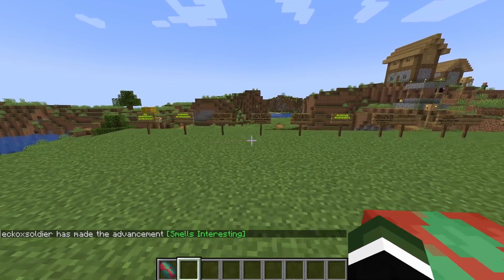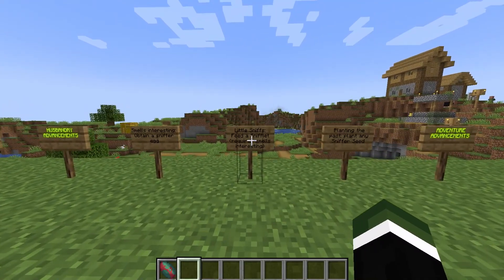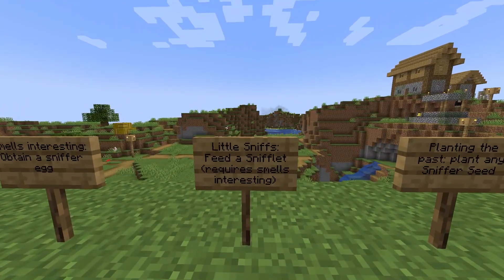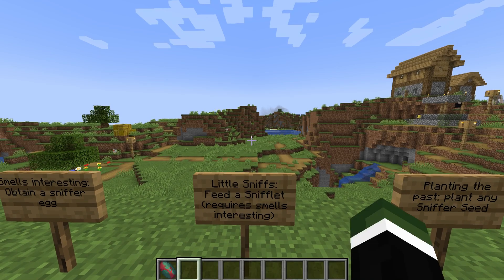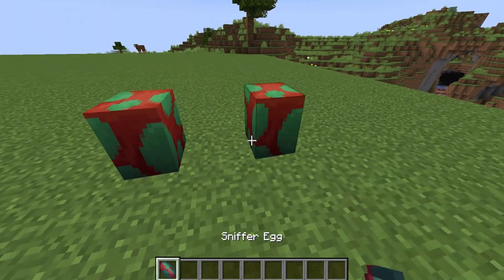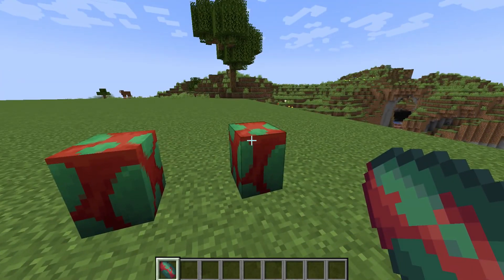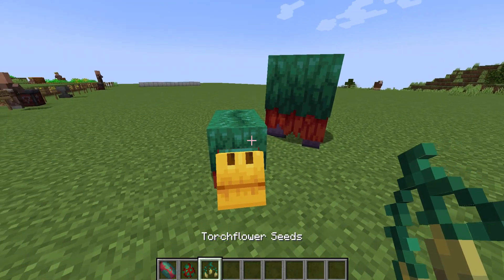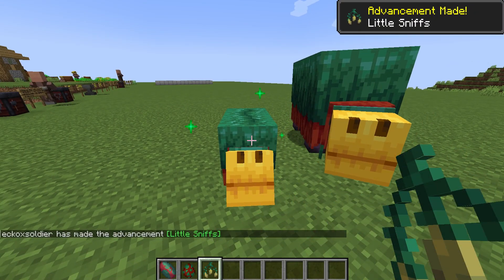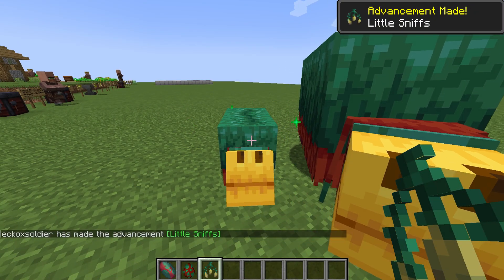These are all a knock-on effect because the next one is 'Little Sniffs' — feed a snifflet — but it requires 'Smells Interesting.' So we have to actually get two of these and wait for them to grow up, then breed them and then get the next one. Or you could just go creative and feed it this. And there you go — Little Sniffs.